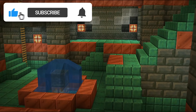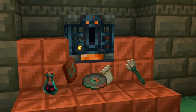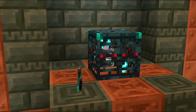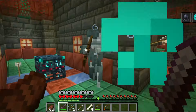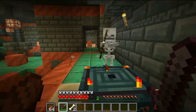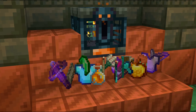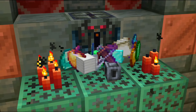As you continue to explore, defeat more mobs spawned by trial spawners to get more trial keys, then use them to unlock vaults for great rewards. When you're ready to increase the challenge, drink an ominous bottle to begin an ominous event, where more and stronger mobs will spawn. Defeat them to get ominous trial keys, and use those to unlock ominous vaults for the best rewards in the entire Trial Chambers. Keep defeating mobs and using ominous bottles to unlock all the vaults and trial spawners until you've gathered all the rarest rewards. Good luck on your journey to a Trial Chamber — make sure to gather all the best loot you can find!